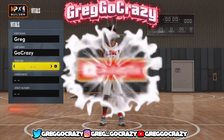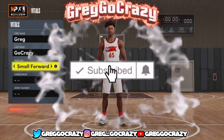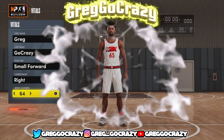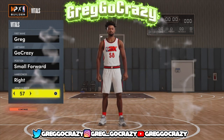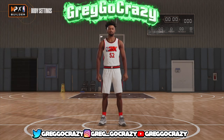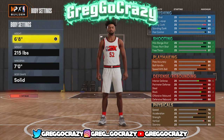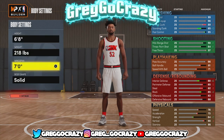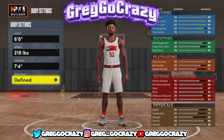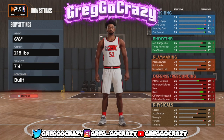What's good YouTube, boy Greg, go crazy back here with another video. As you can see by the title and the thumbnail, this is gonna be the remake of that 2K20 rebound and wing build. This is the best park center build — quote unquote — but this is a small forward build that can play center in the park.